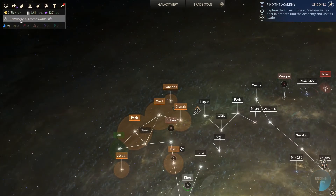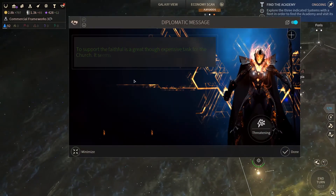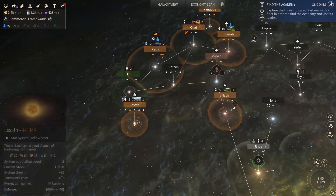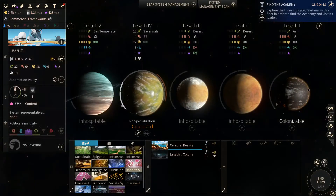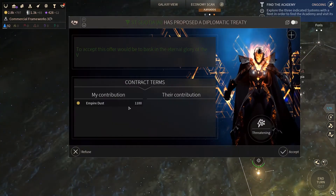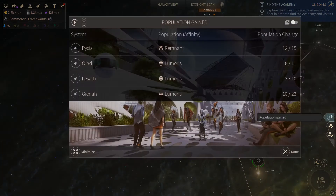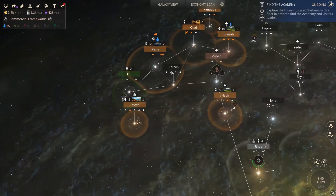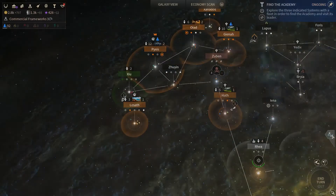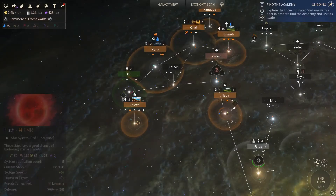Okay, so we're gonna get Xenobiology - that should boost our science as well. I was afraid that this guy would colonize here, but that's fine, we don't worry too much about that. And we've researched that - that's good news. So we don't have anything else to build.